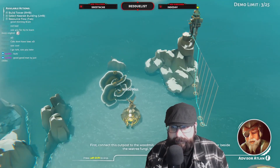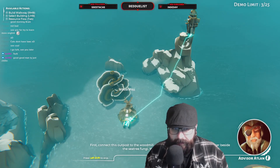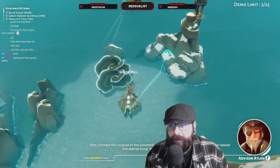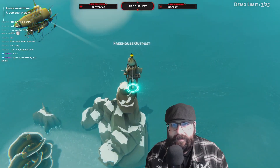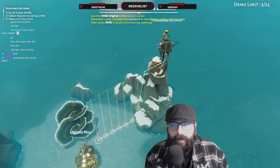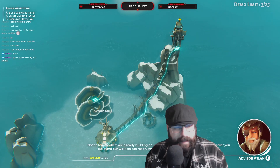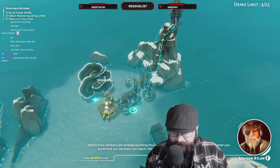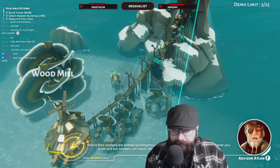First, connect this outpost to the wood mill, which is located down in the shallow water beside the sea tree fungi. Here we go. We're building like a very big staircase. Oh, it's right mouse button to build — I was just clicking the left mouse button. Houses and industry along the walkway, and our workers can reach — they will settle. Let's now focus on the wood mill.